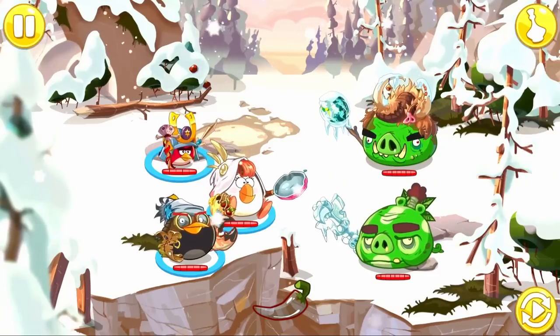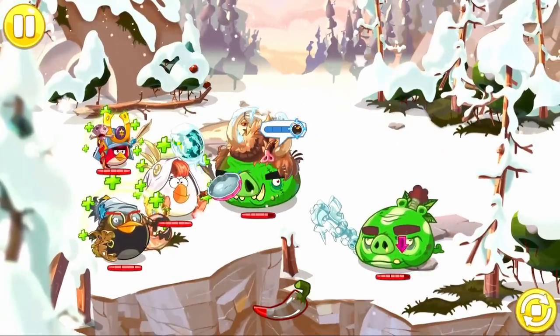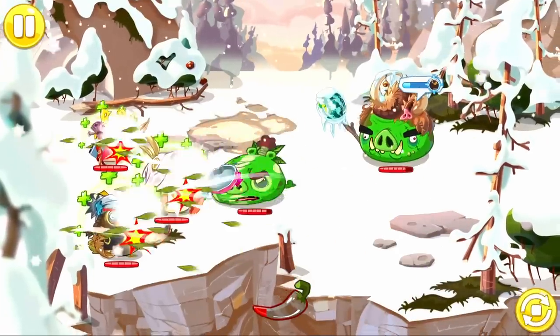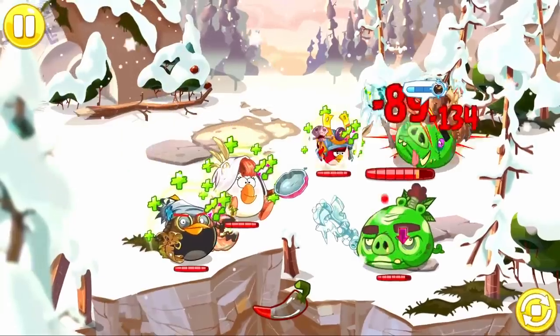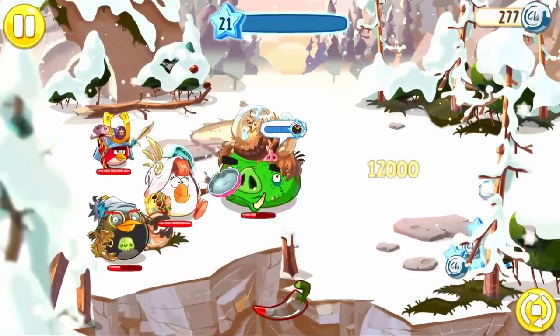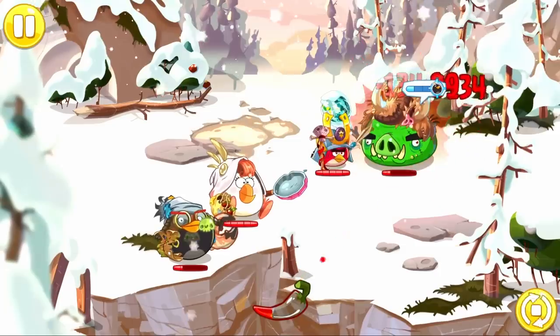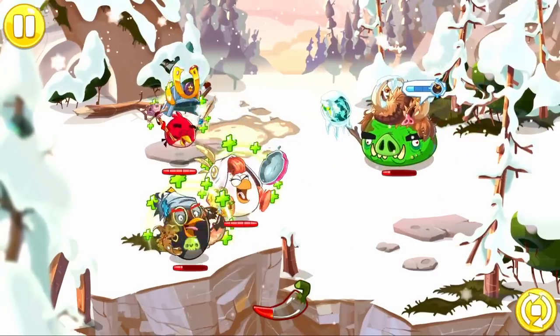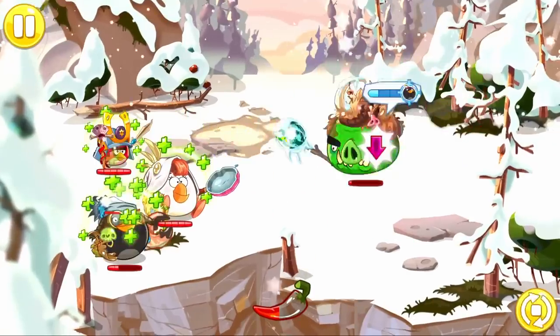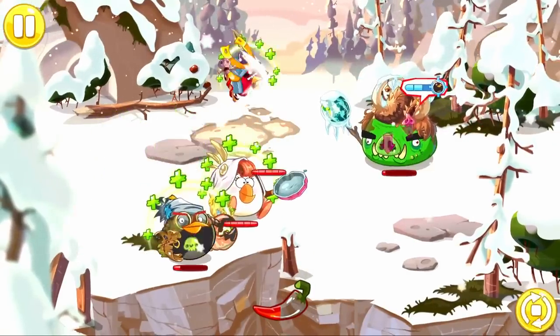If you don't know what autoplay is, it's pretty much this button in the lower right hand of the screen. It pretty much automates every single attack every single bird does, which means we can play the game without playing the game. As you can see, we have already beat one pig out of the two that remain. You can see how the AI is surprisingly effective at passing through levels and bosses.